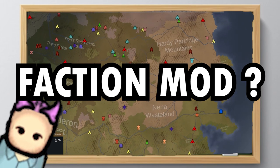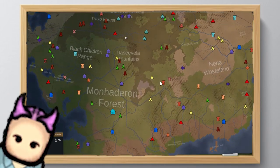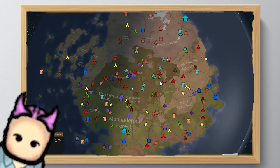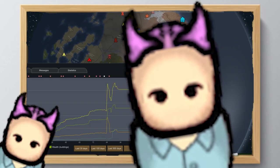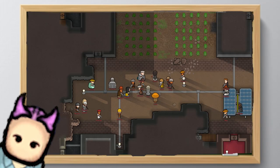So what is a faction mod? A faction mod is a mod that adds a new faction to the map screen that you can interact with. A lot of race mods add factions, but not every race mod is a faction mod. Remember to like, subscribe, and tell us what factions we missed. Less than 1% of you have rung the bell — ring the bell.